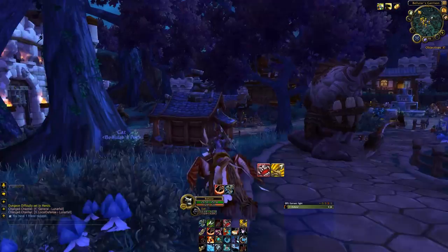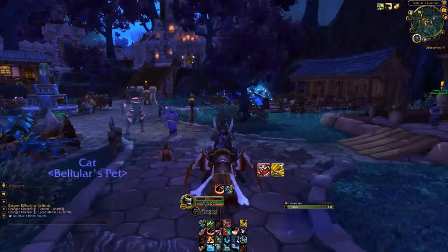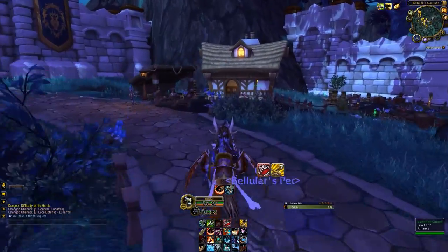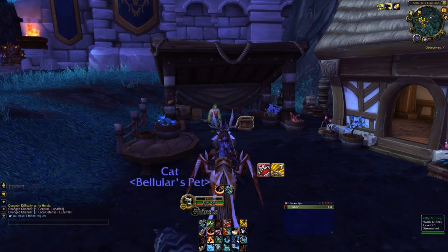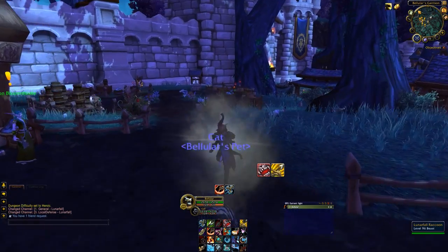Many of the other professions and work orders throughout the garrison will need you to use herbs. By allowing you to get a small, limited amount of herbs per day via the Herb Garden and the mining place, it just means that if you're on all crafting professions you can at least do a little bit with these buildings.